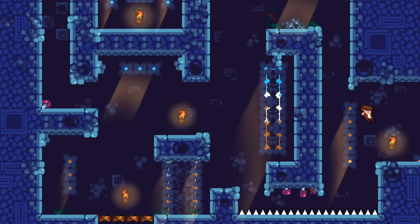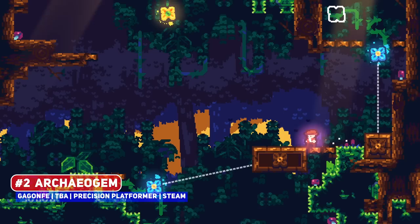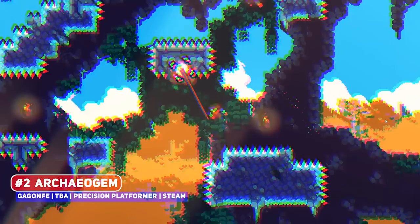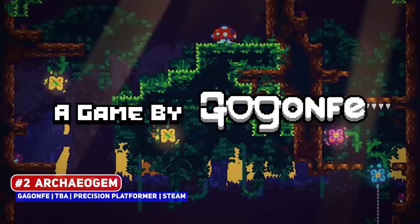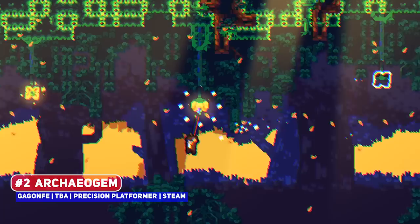When I first came across Arceo Gem, my mind immediately went to Indiana Jones mixed with Celeste, and I think that's not too far from the truth — being a pixel art precision platformer where you need to master the whip, avoiding spikes and getting collectibles. The art style really does remind me of Celeste, but that's not necessarily a bad thing since it has a unique enough look and differentiated enough environments to make it of interest.